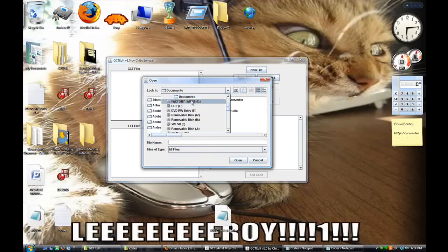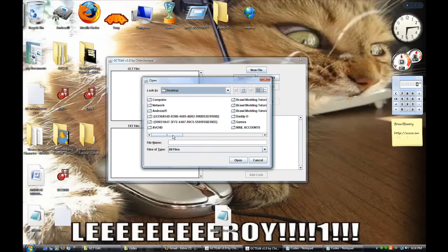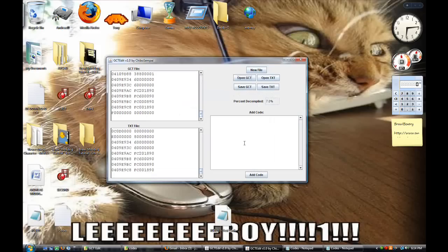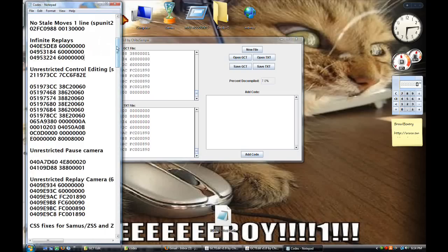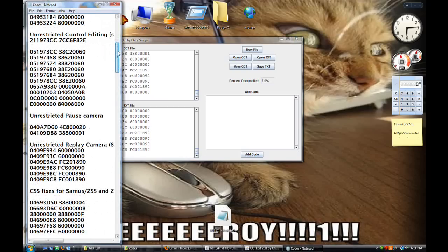We have a nice little code set that we're working with. Remember, this has all the codes from the previous three tutorials — I would recommend checking those out if you don't really understand what kind of things we're going to be doing, because you don't want to be confused when working with code.